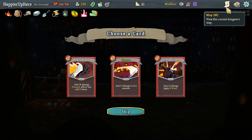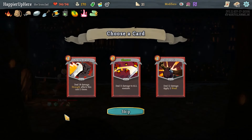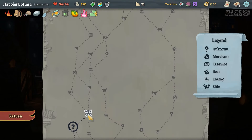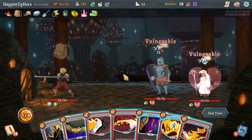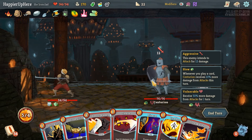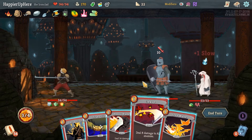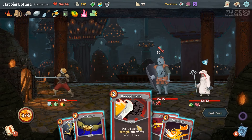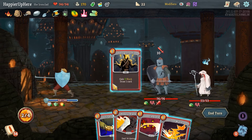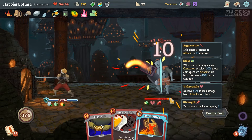Maybe I should have gone with Heavy Blade since we have the energy but it's too late now. Let's do Combust and Burning Pact. I do want to do Iron Wave - actually we can probably just do Shrug It Off. That's 25 defense. Let's Shrug It Off, then Cleave and Iron Wave without taking any damage.